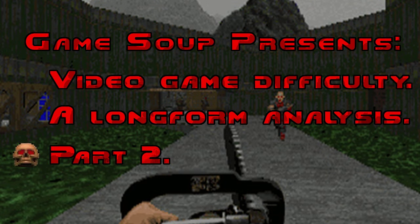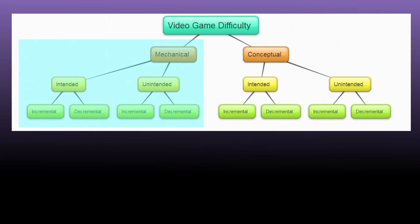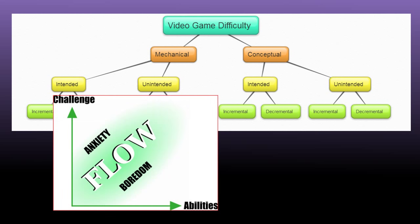Welcome to part 2 of our long-form analysis on video game difficulty. Recall that in part 1 we explored how mechanical difficulty, which comes in two flavors, is intertwined with player and world physics, controller input, and animations. The right amount of difficulty is key to producing player flow, so it pays to balance your game meticulously. We've now covered our first major category, mechanical difficulty.